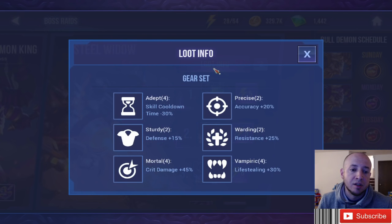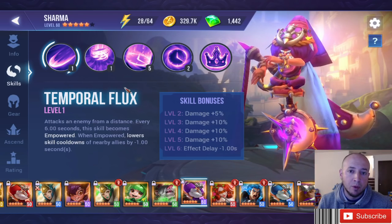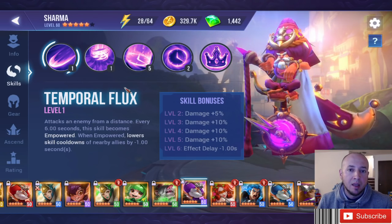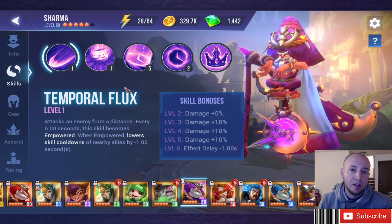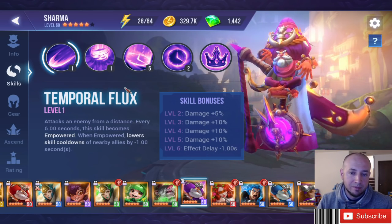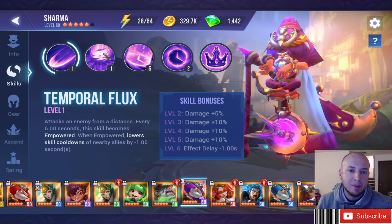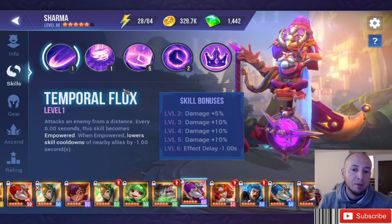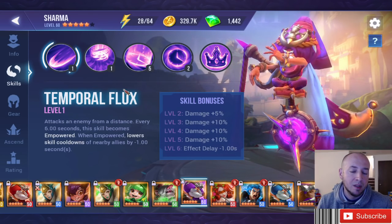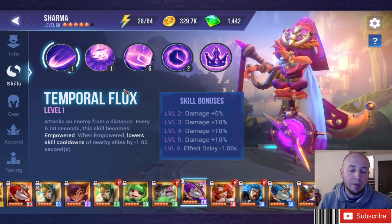Staying on four-set gears, let's talk about Adept, Mortal, and Vampiric. Adept is probably one of the best gear sets in the game. There was a big controversy with the new patch about a cooldown cap, but they've removed that. Adept is good on most characters, especially snake ladies, and anyone that requires putting out heals or ongoing damage. Higher timers on skills benefit more from Adept.